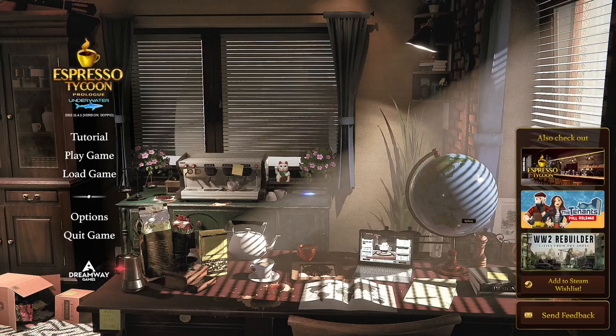It's hard to breathe, but that's alright. Yo, what's up guys, it's the Unloving Gamer here. We're gonna be playing some Expresso Tycoon Prologue - it's Under the Water. It seemed to be released yesterday from Dreamway Games.